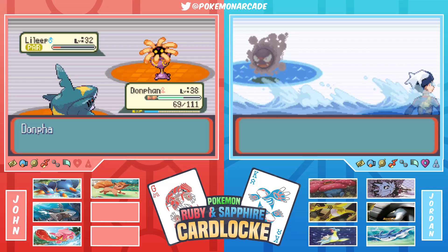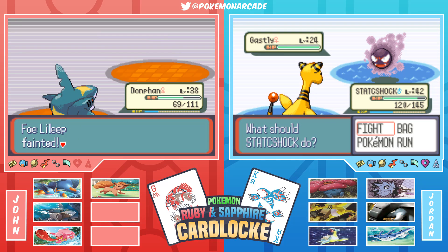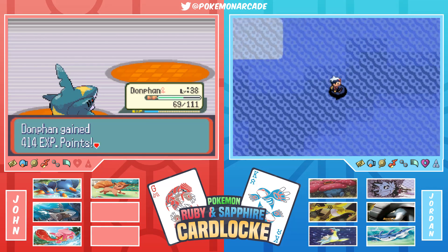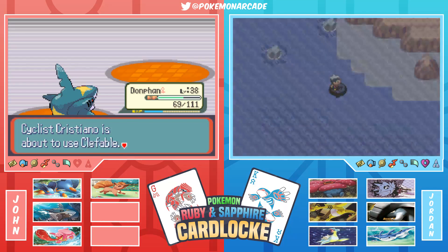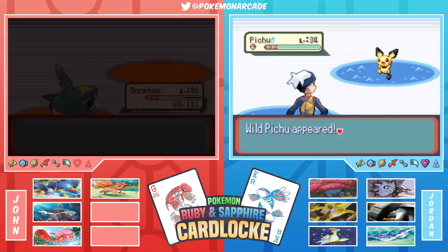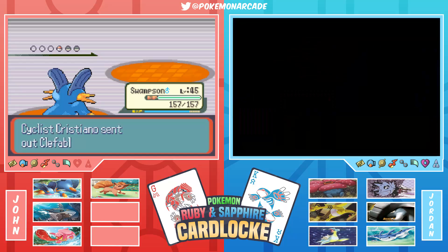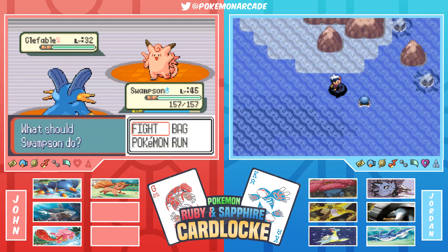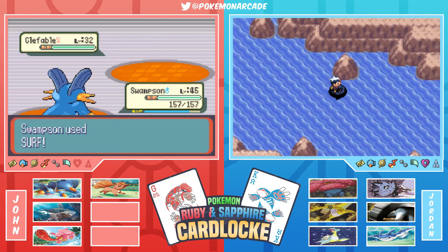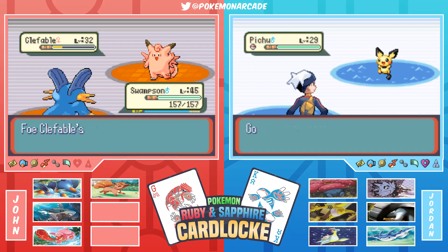A Gastly appears but Jordan has no balls left. They decide to skip buying more and head to the Pokemon Center to avoid more surfing. A level 35 Pokemon is spotted - Jordan is heading to Pacifidlog or Evergrande City at the base of Victory Road to get encounters before the Elite Four.